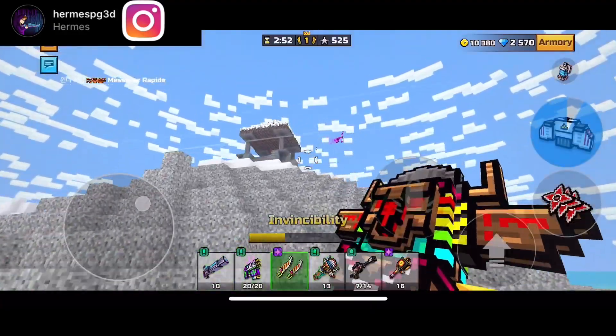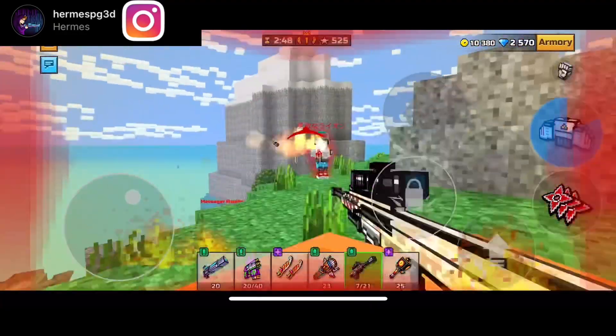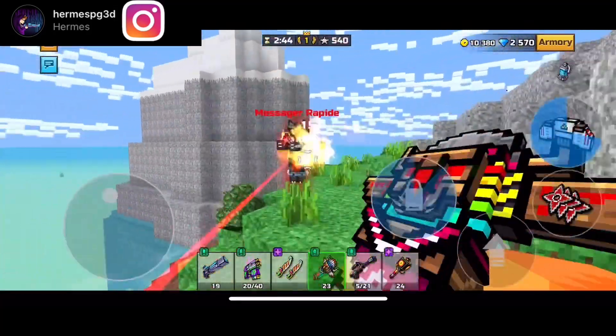We got Ultimatum here — pretty good primary, nothing else left to say about that. We got Rebel — pretty amazing for backup zones. I definitely recommend using Rebel for a backup zone, of course.